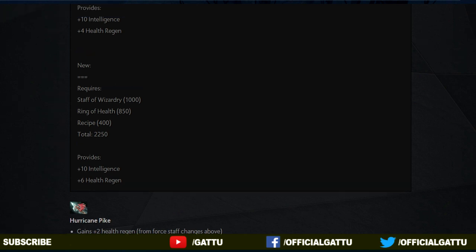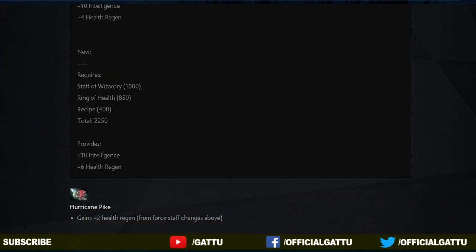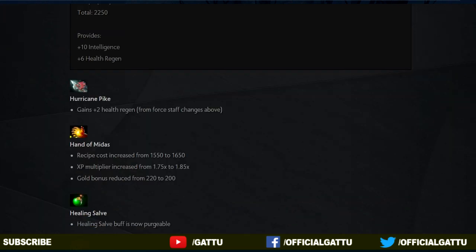And now to the next item, the Hurricane Pike — it will only give plus 2 health regen because now we have to purchase the Ring of Health. Now to the next item, the Hand of Midas: the recipe cost has increased from 1550 to 1650, and the XP multiplier has increased as well from 1.75 to 1.85.